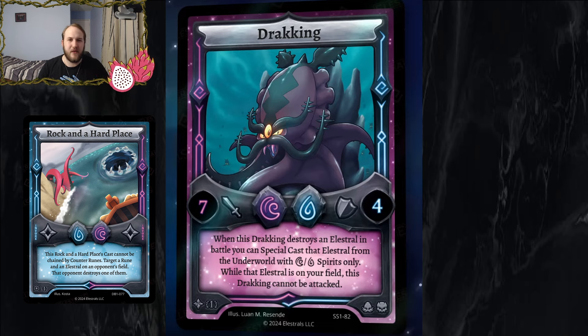There are ways to get around Dracking without attacking its thrall — Earthquake, Race to the Top are still relevant since they pop it directly. That 4 defense is pretty low. When Dracking dies, you don't give control of the stolen elestral back — your opponent keeps it, so you can potentially go super wide. If they're playing an underworld strategy like Lakagon combo, you can steal their receivers and heal up. I think it's a really interesting counter-meta option for lunar decks.